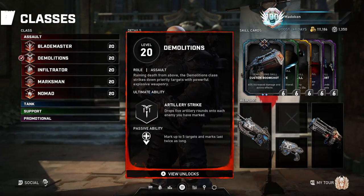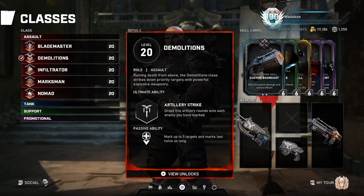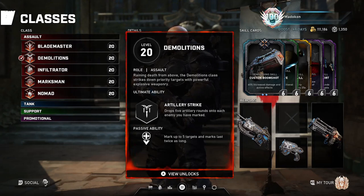The Demolitions Ultimate Artillery Strike drops 5 additional rounds onto each enemy you have marked. This ultimate is so great, and it makes quick and easy work for both regular enemies and bosses. Be sure to hit an active reload with your Boom Shot or Latched GL before you hit your ultimate so you do more damage.